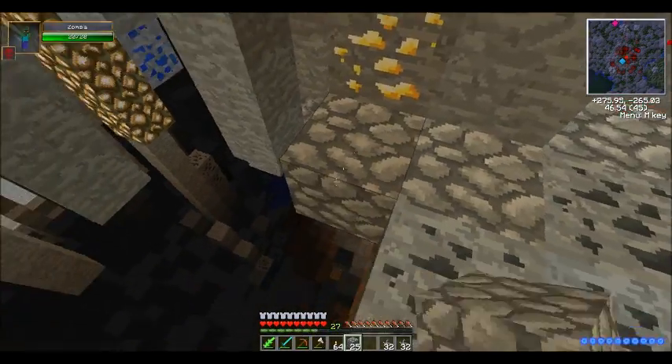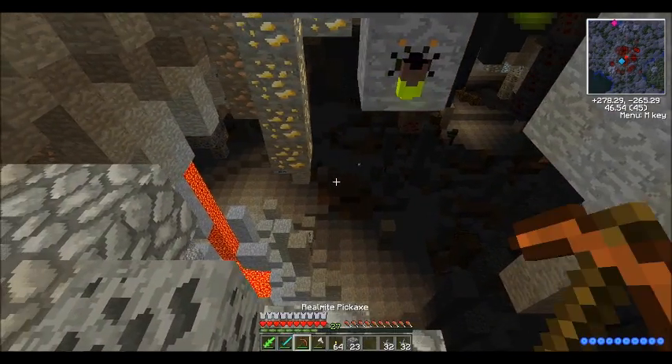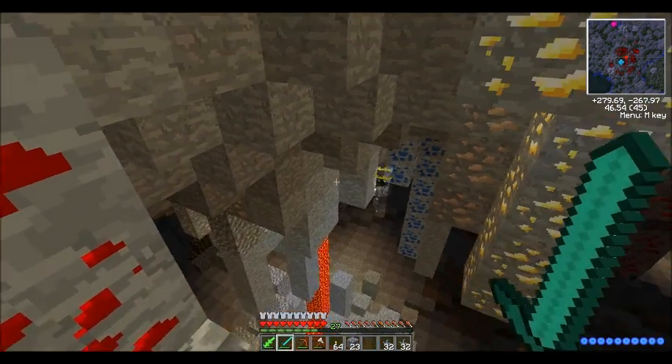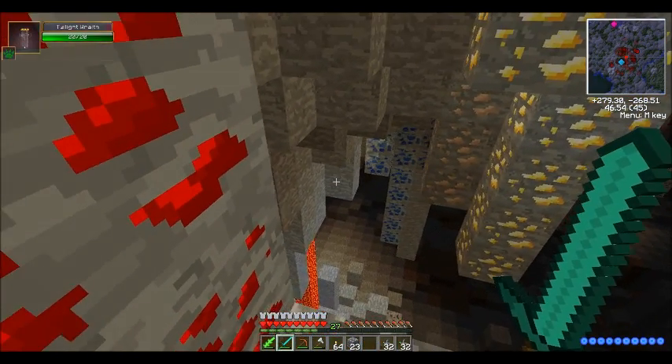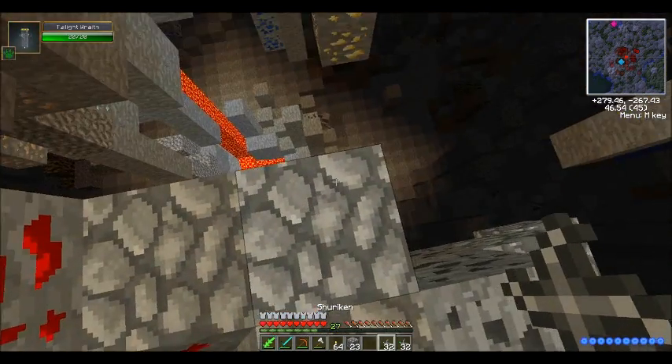I'm going to go back down there and hopefully find a moon worm queen. I'm trying to get my way down there - what the heck is that thing? Oh my god, I have no idea what that was. I can't tell. Oh I see a diamond - twilight wraith! Alright, shuriken time.